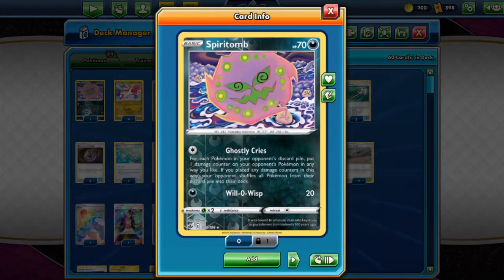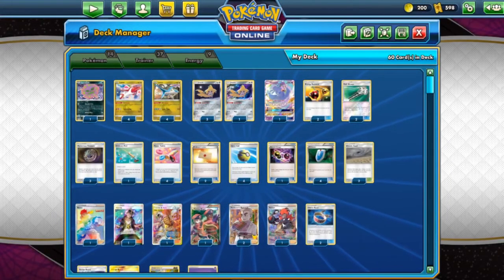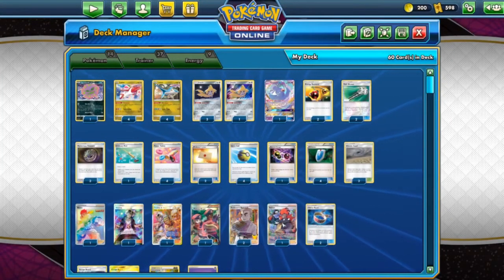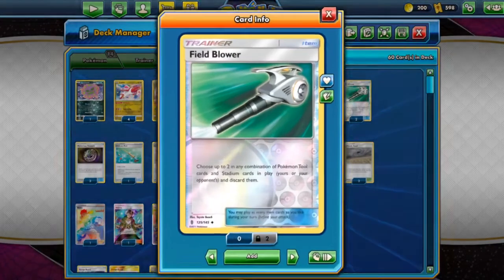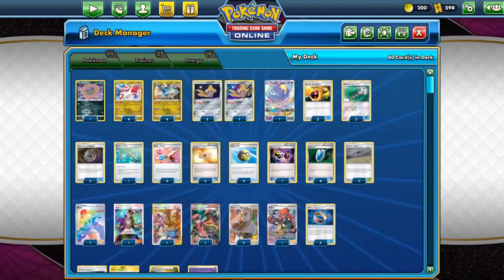I was trying to make this deck very cheap, that's why I used the Jirachi engine from Team Up. Jirachi allows you to look at the top five cards of your deck, reveal a trainer card found there, and put it into your hand. Since we are playing a single-prize deck, we could easily take advantage of all the Oricorio GX here, with Dance of the Tribute that allows you to draw three cards after your Pokémon is knocked out. We also have Spirit Tomb here for its Ghostly Cries, just for the Mad Party matchups.